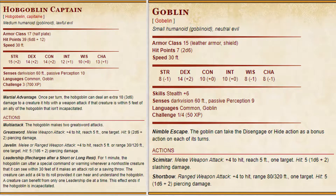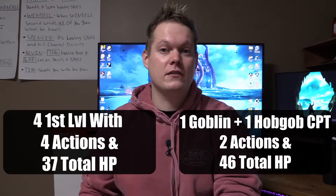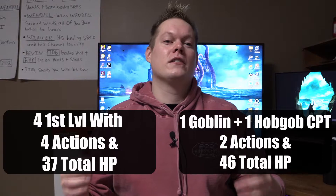Rule one was quite simple and rule two is just as simple. Let's say that you want to have an enemy hit point total more than the party — perfectly fine to do, most monsters against the party are going to have more hit points. So what do you do in that situation? Let's say our party comes up against a hobgoblin captain and one goblin. That gives the enemies two actions but 46 hit points, meaning they have more hit points versus the party total, but two fewer actions — so it's actually going to be a little more even. There is a caveat to that.